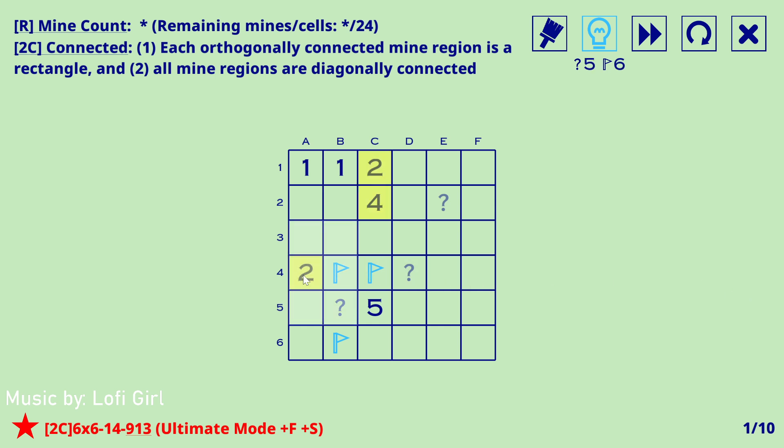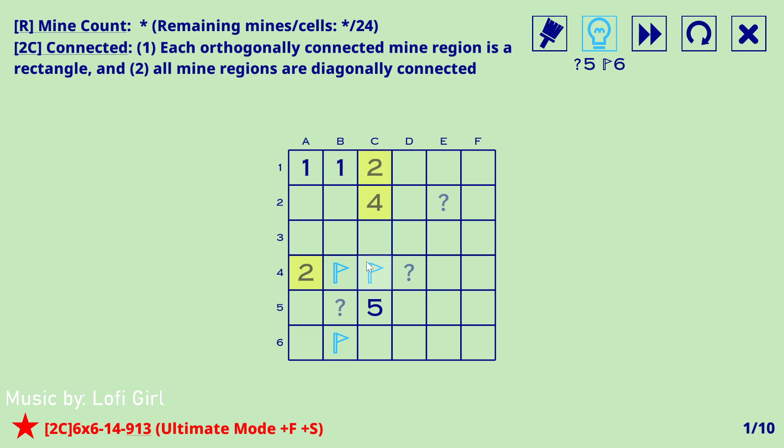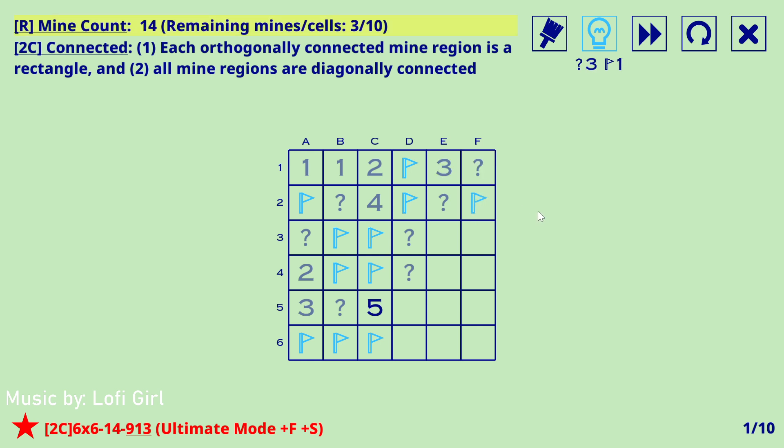That was actually useful information. Two, four — two mines in this region, but those two mines can't be here and here because you'd have a non-rectangular region. So this must be a mine, and by rectangular region that's also a mine. That's empty. This can't extend out anyway so that's a mine. Two means those are both mines, meaning that isn't a mine by rectangular region, that's also empty. This must come out this way so that's a mine. Three means that's also a mine but doesn't really help.